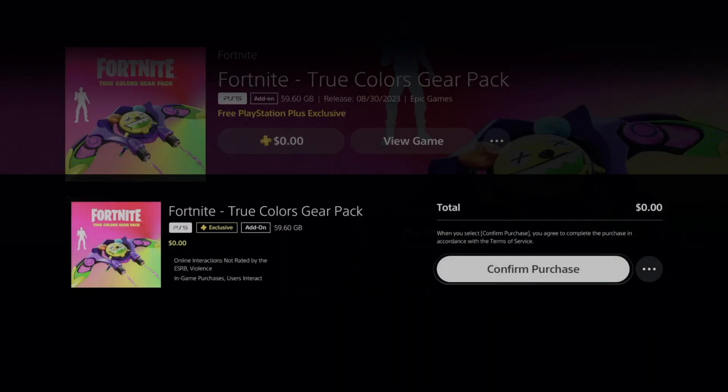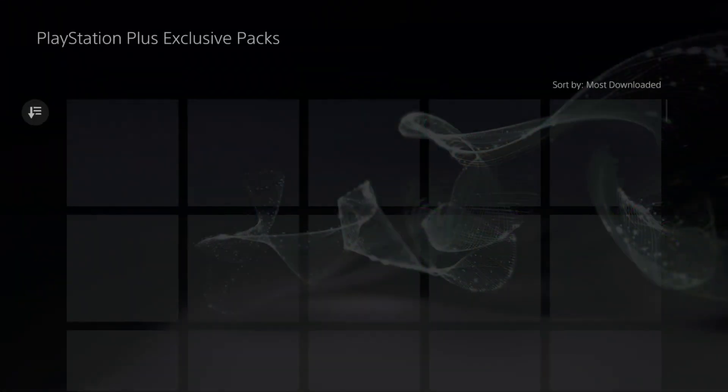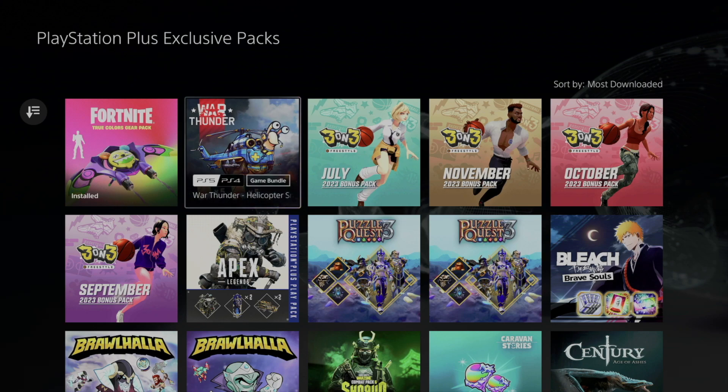We're starting with the Fortnite pack. It should say zero dollars — click on it, confirm your purchase, which is again zero dollars. It should be free. Then just go back. Once you log into Fortnite you should be able to see a screen popping up. Fortnite has to be fully closed for that to work, and the same goes for any other game.